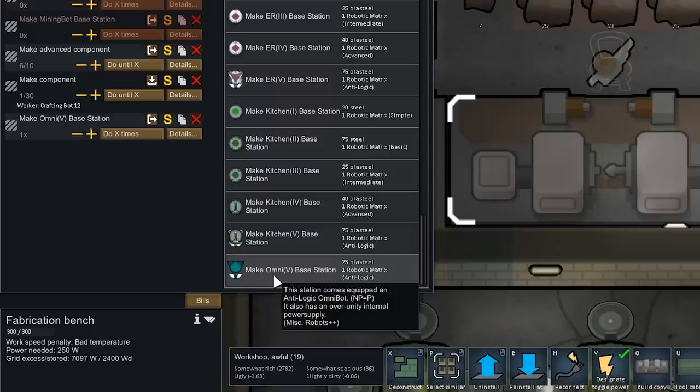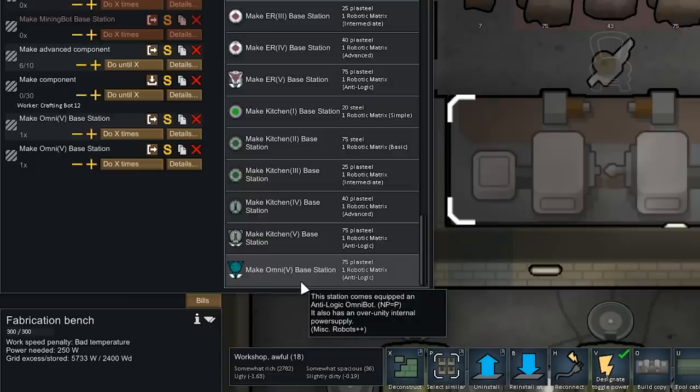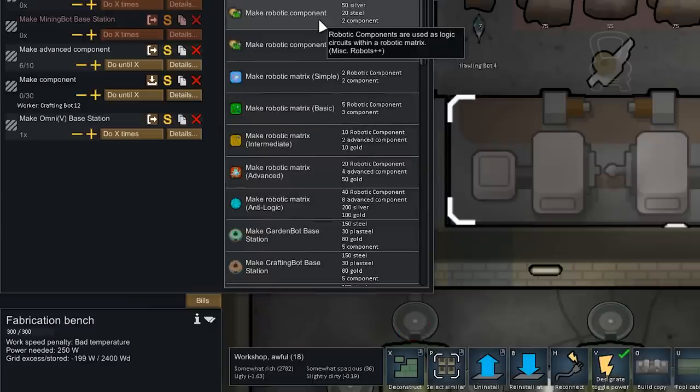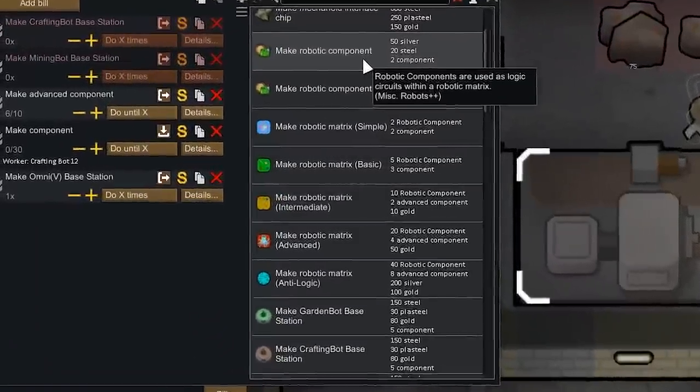After what seems like an eternity, we finally have enough to craft an omnibot — well, we have the research. The materials are another matter entirely. Crafting an omnibot takes 75 plasteel and one robotic matrix of an anti-logic type. Creating an anti-logic robotic matrix requires 40 robotics components, 8 advanced components, 200 silver, and 100 gold. Making a robotics component requires 50 silver, 20 steel, and 2 components. There is a shitload that goes into one omnibot.